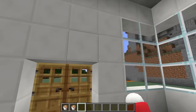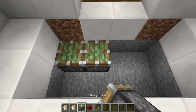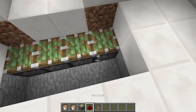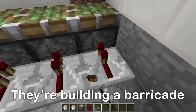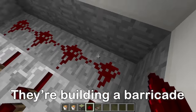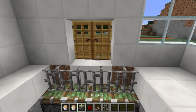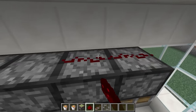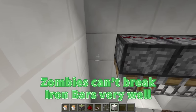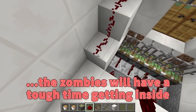Second: barricade. Since our door is made of wood, it might be easy for the zombies to break it down. That's why I'm doing this — it's another security measure. I'm wiring it together, then I'll put a wall of iron bars on top, some pistons, more iron bars, and more redstone. Zombies can't break iron bars very well, so they'll have a tough time getting inside.